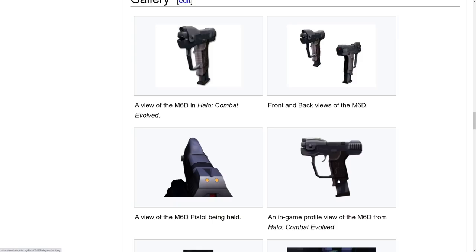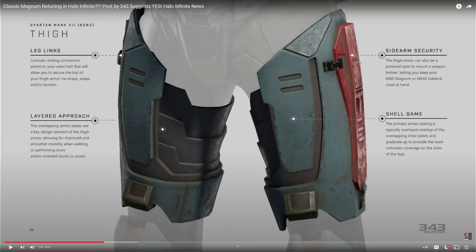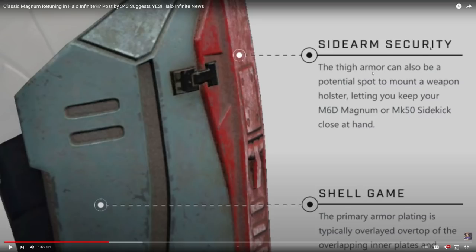If you look at the bottom of the handle, it kind of goes straight up and then has a bit of an upward angle — similar to the Magnum's flat cut. This isn't the first time 343 has referenced the M6D Magnum. From the official Halo Infinite cosplay guide for Mark 7, it states: 'The thigh armor can also be a potential spot to mount a weapon holster, letting you keep your M6D Magnum or MK50 Sidekick close at hand.' That specifically mentions the M6D, suggesting it could be coming back.